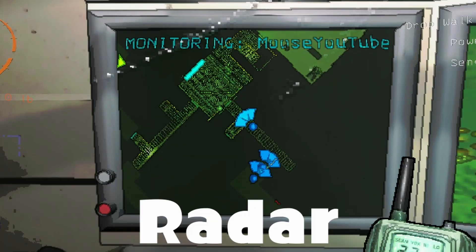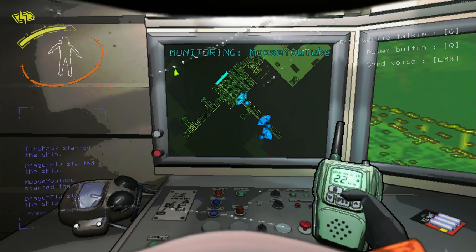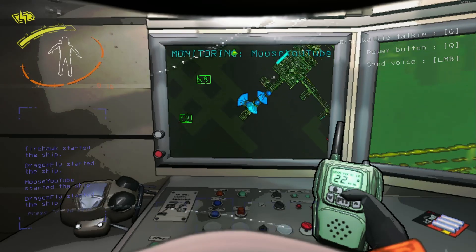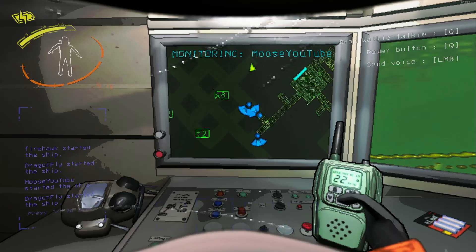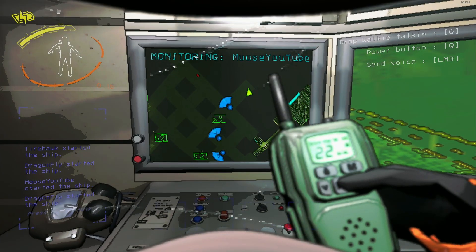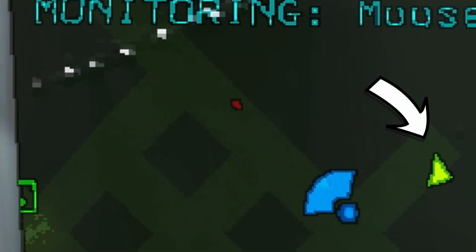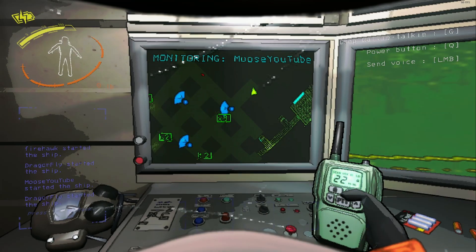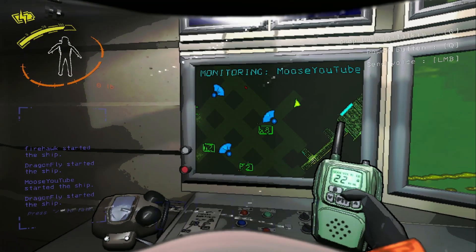On the ship, there is a radar and a terminal. These are very vital to your survival, as you'll want a co-worker to stay back and give information to your team. To make this strategy effective, you'll need walkie-talkies. On the radar, you can see enemy locations, items, doors, and traps. On the terminal, you can temporarily disable traps and closed doors to seal monsters away for your team.